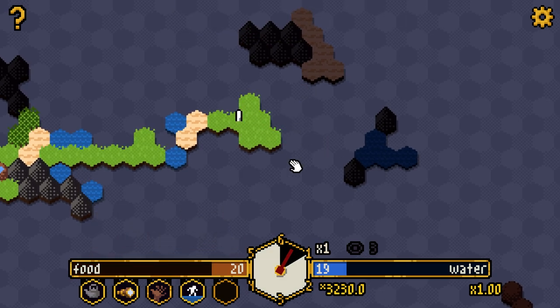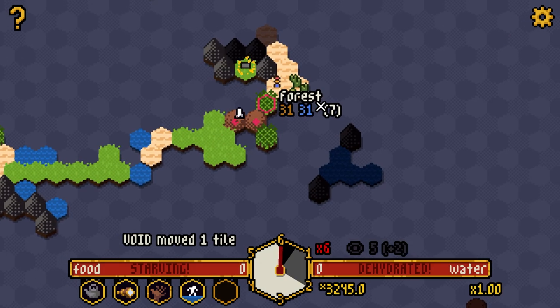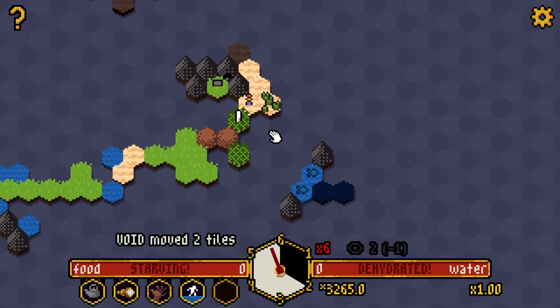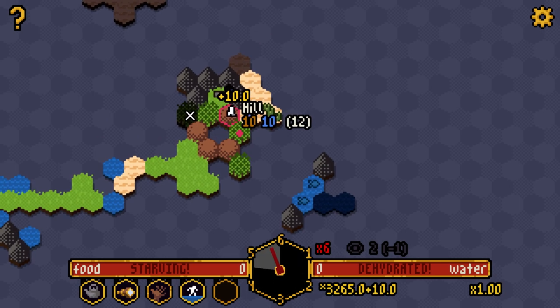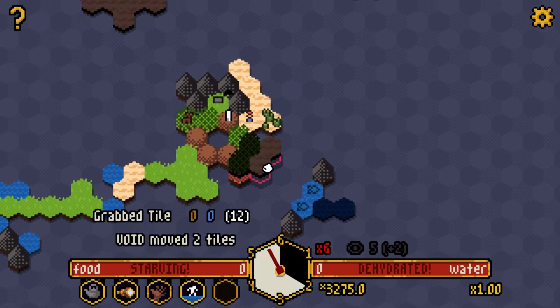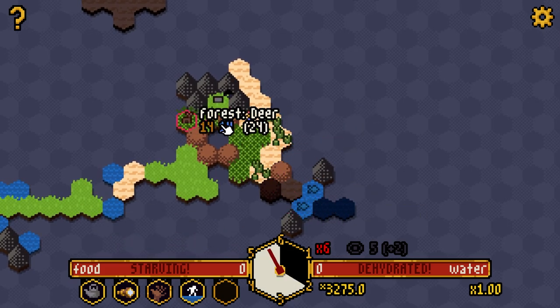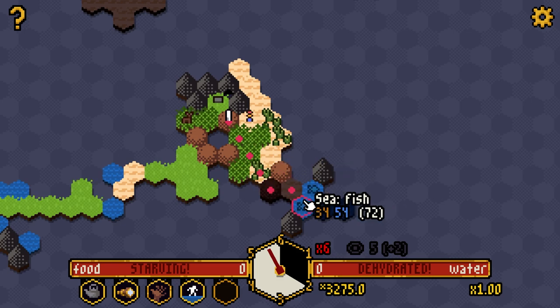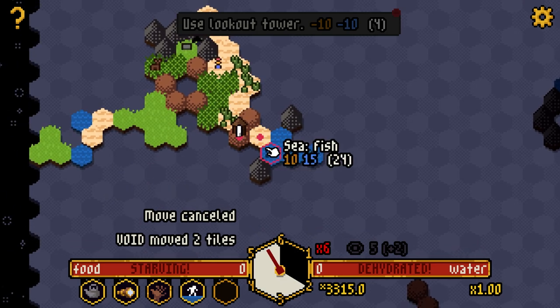The altar is in a difficult-to-reach spot. I don't have the food to activate it unfortunately. Unless there's a deer on this forest tile — there is! But I also need water. That might be one we just can't get. I can go down for water first and come back for food, but the void's really catching up. That was probably a poor life choice — I'll just go over here and eat. Tough luck.